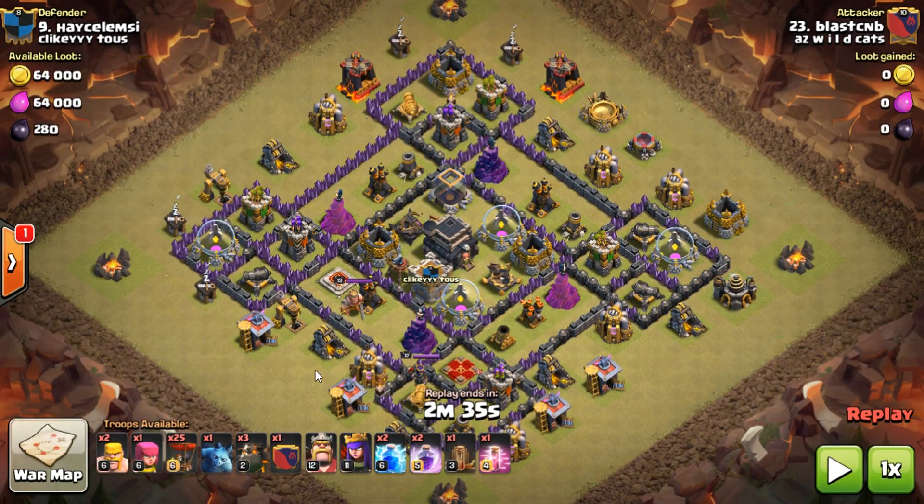I'm coming in with my normal troop set: 25 loons, four hounds — three of my own and one maxed from the CC — and I bring the same spells every single time. These are the only troops I really have upgraded at town hall nine. I'm ranked number 23, he's number nine, so you can see why this is beneficial to our war clan.